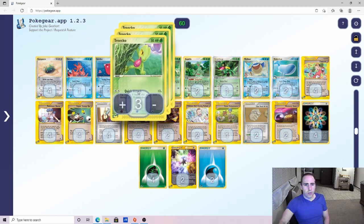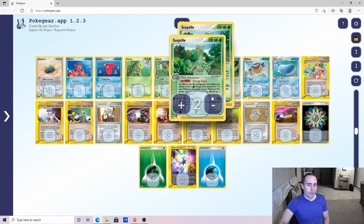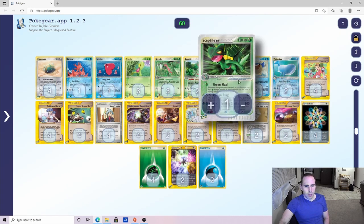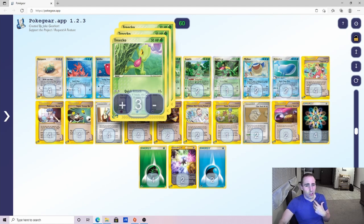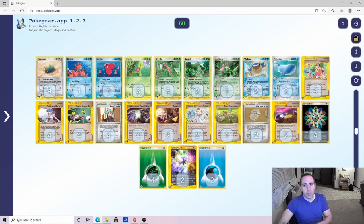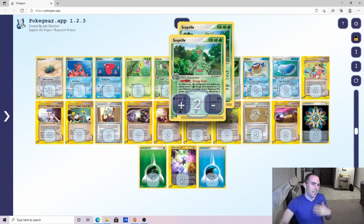The Sceptile line is 3 Treecko, 3 Grovyle, 2 Sceptile, and 1 Sceptile EX. You have to play two of the Ruby and Sapphire Treecko and one of the Sceptile EX — this is just for prizes. I went with the No Rare Candy variation for a couple of reasons: one, to save space, and two, it works a little bit better with Mystery Zone. You could make an argument to cut maybe 1 Treecko, 2 Grovyles, and something in the Super Scoop Up lineup to play 3 Rare Candy and an Oddish and a Blossom. But without actual draw power like Delcatty or Magneton, it's very hard to set up multiple Stage 2s, so I went with a more consistent, thinner line.